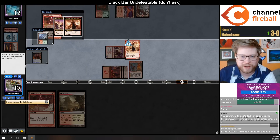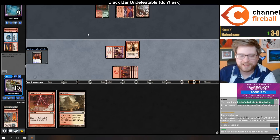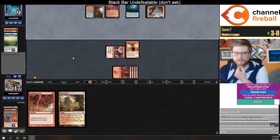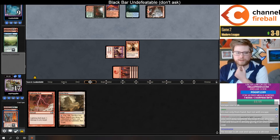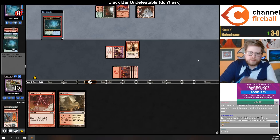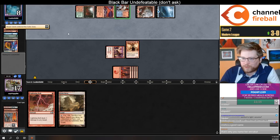Name her Liliana — yeah, every Magic player as soon as they can name anyone anything, it's Liliana. It's not only from hand, but not with Escape — Escape is an alternate cost, okay I see that makes sense. Vraska, Elspeth, Liliana... I think we're going to stick with Lucy — it's growing on me.